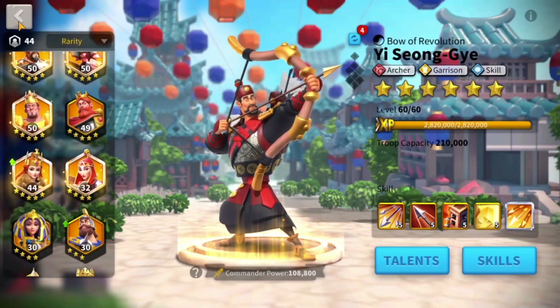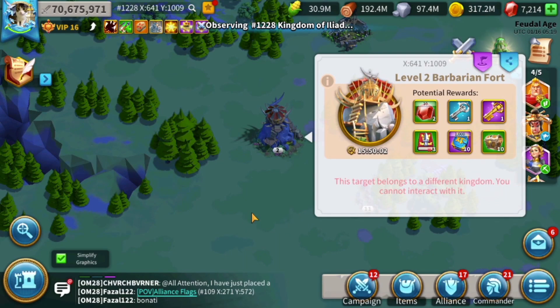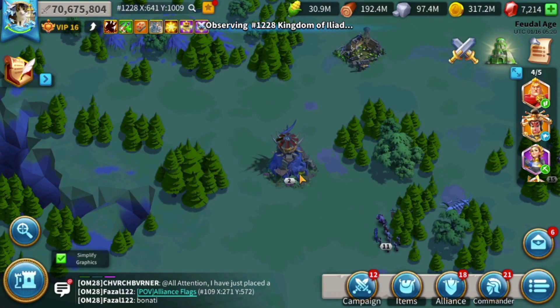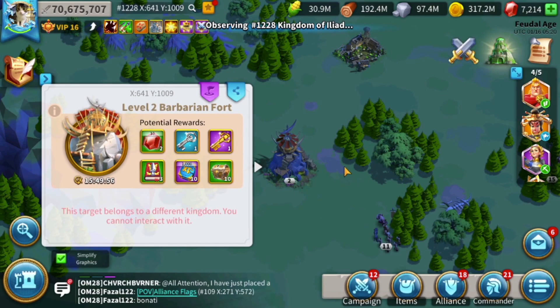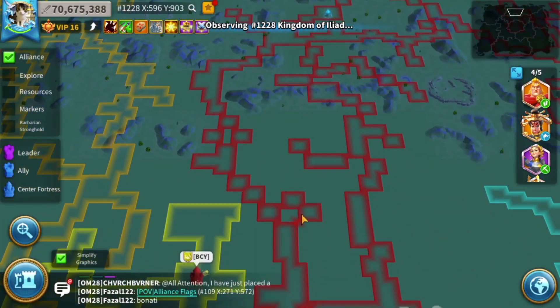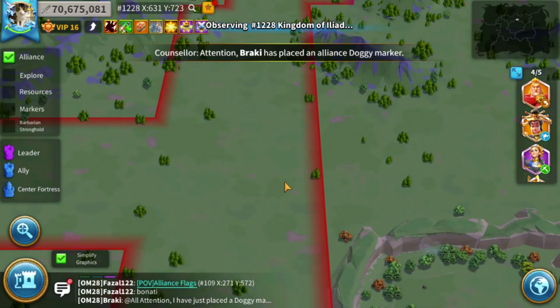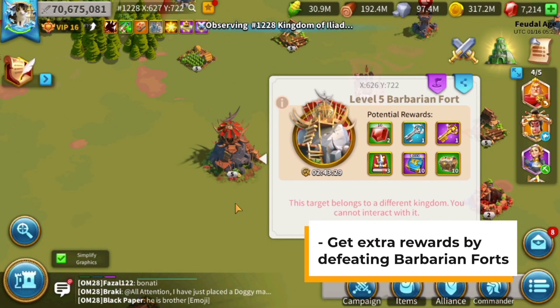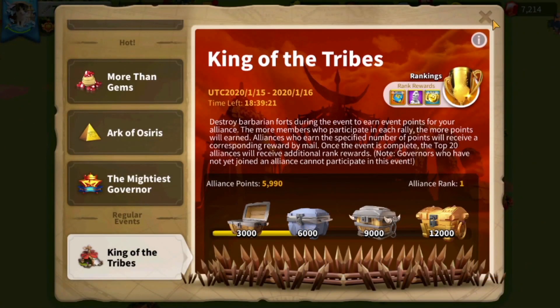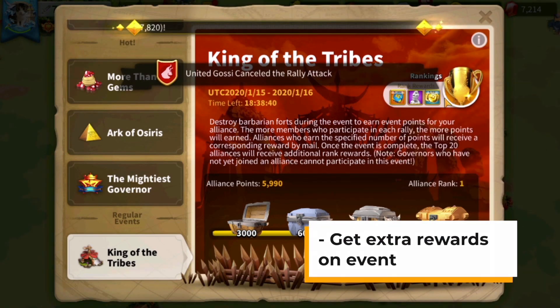For barbarian forts, it works the same way as the barbarians. In the starting zone you will have lower level barbarian forts, and as you progress towards the middle or the next stages of the map you will see higher level barbarian forts scattered all over the kingdom. Defeating barbarian forts will also grant you potential rewards. You can participate in events where you have to defeat barbarian forts to get even greater rewards, and you can also represent your alliance to get extra rewards.